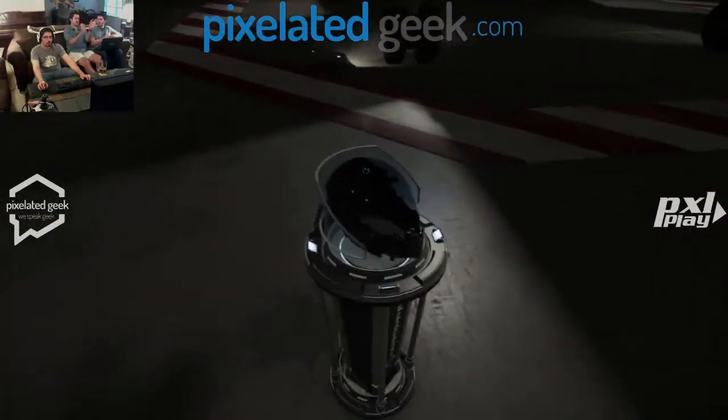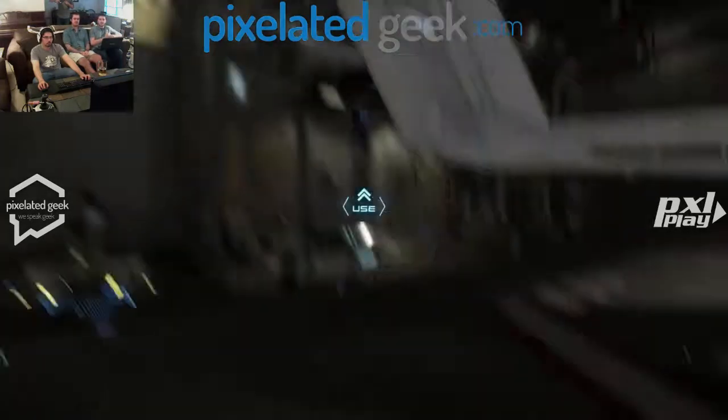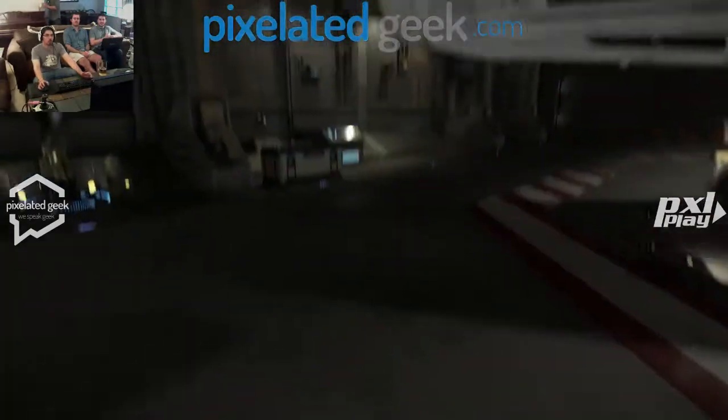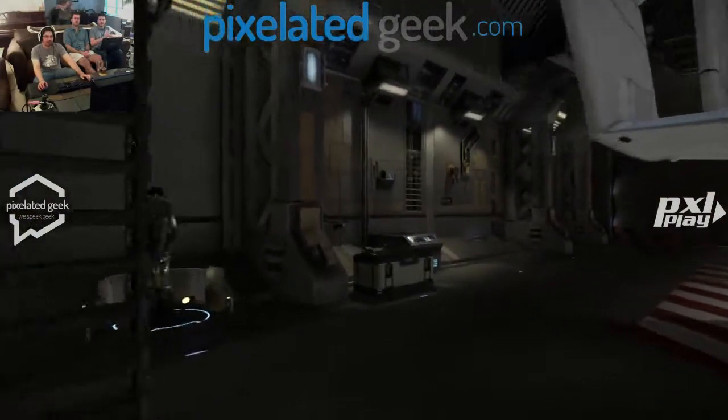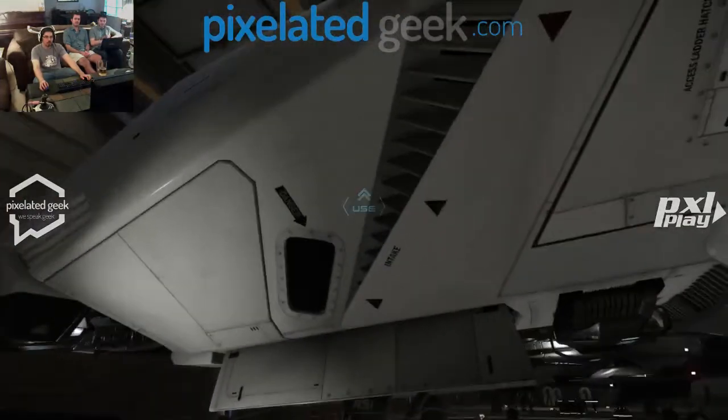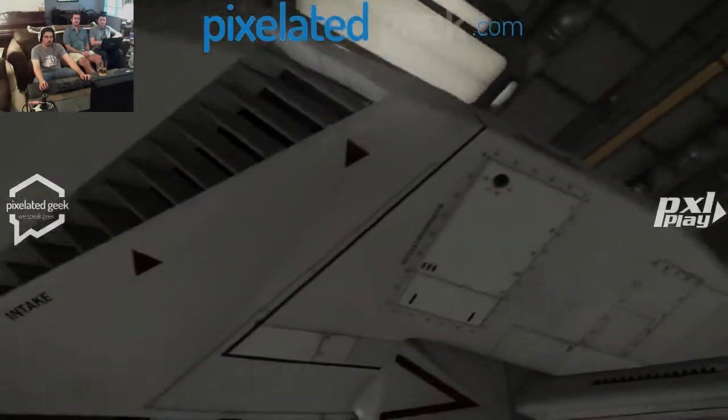How do I get into it, James? You gotta hit F! Look at you! What happens if you don't put the helmet on? Then you can't fly! The helmet is the HUD! It's so pretty. No — use the entire ship!